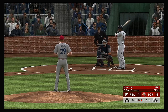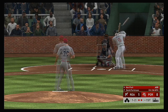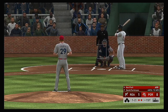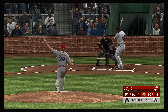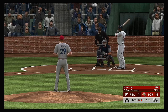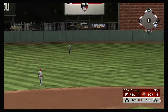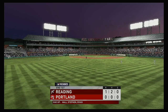The first baseman is up. 1-2 now — it just catches the outer half. He did a good job to shorten up and protect the plate and he'll have another shot at it. Fouled off. Here he comes again, 1-2. This is hit high in the air out toward left center. Gutierrez is there and he'll make the catch to retire the side.